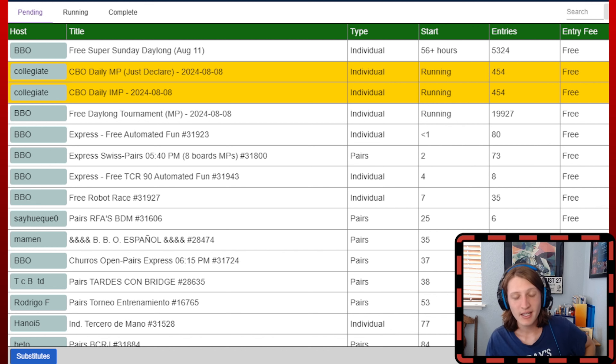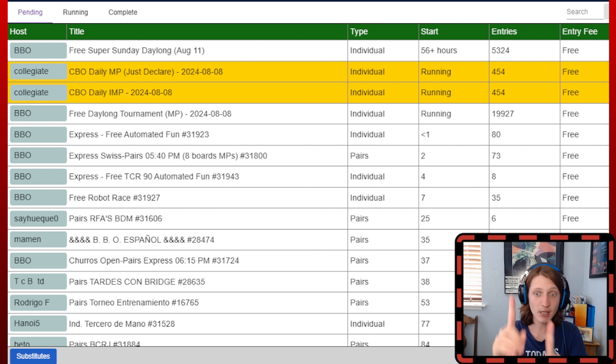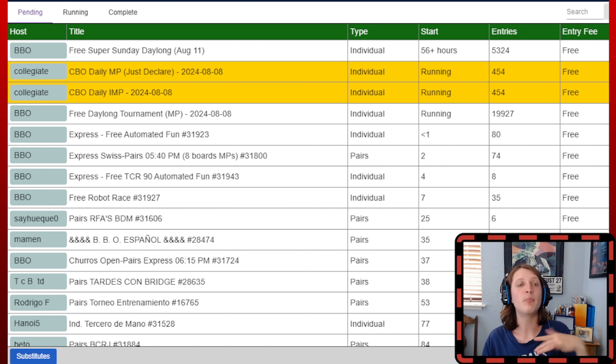All you need to do to join is go to the description box below, and down there there is a link where you can sign up for the CBO Daylong. Within 24 hours after you put your information in, you will be on the CBO Daylong list.